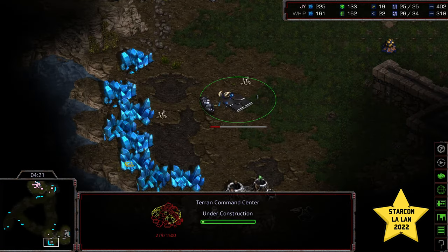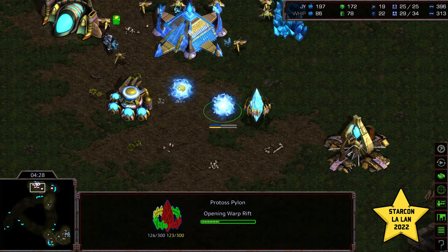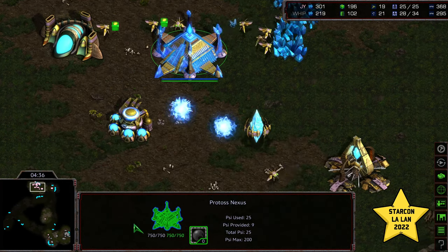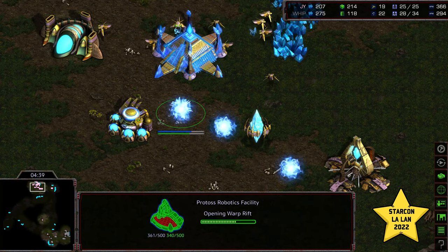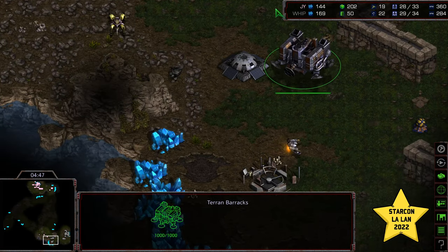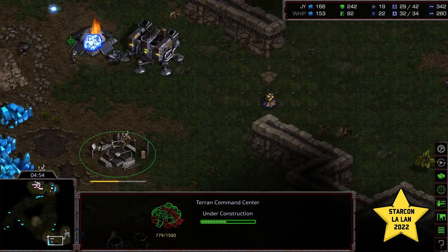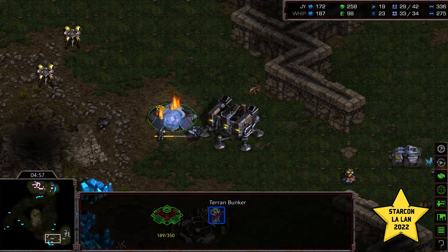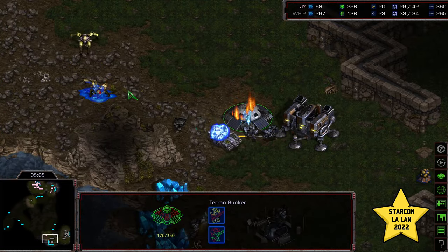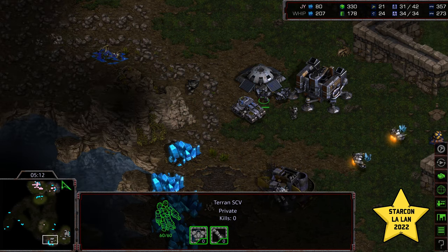Whip actually handling it pretty well, dropping that Command Center. Jaeyun has his Nexus following. Still sticking to one gate, going ahead and dropping his Robotics Facility. I love seeing Battle Probes — able to get the kill in the background. Second gateway dropped. Whip confirms range was not canceled that entire time. Vulture able to sneak out on that corner — bunker going to take some damage. Another SCV needs to get there immediately. Two Dragoons can take down a bunker with a single SCV repairing. The siege tank getting out, and a Dragoon getting taken — that was the heavily damaged Dragoon from the earlier points. Tit for tat on the exchanges.